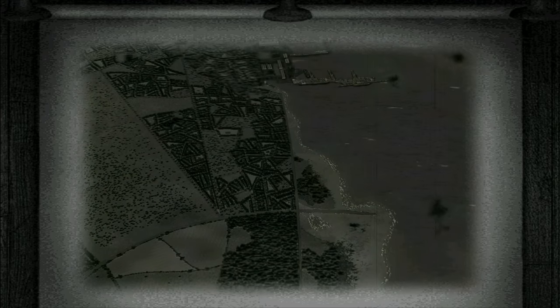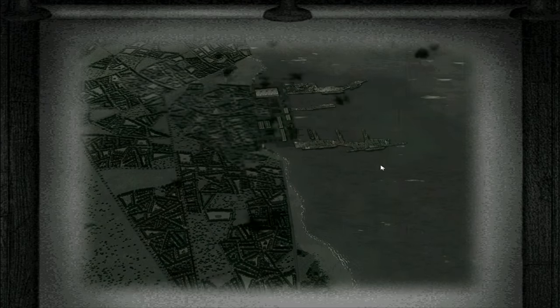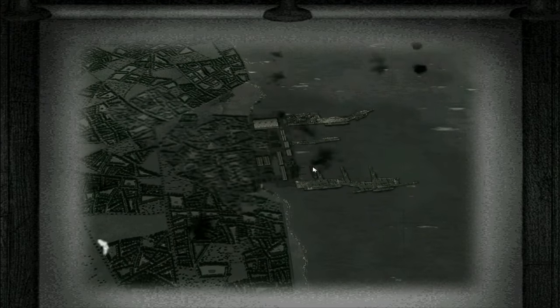We can see the waterline here, the towns and woodland on the left-hand side, and we can start to see the port. We've got quaysides out here, looks like a damaged ship there, more cargo ships there, possibly a warship there, and the storage facilities on the shore.